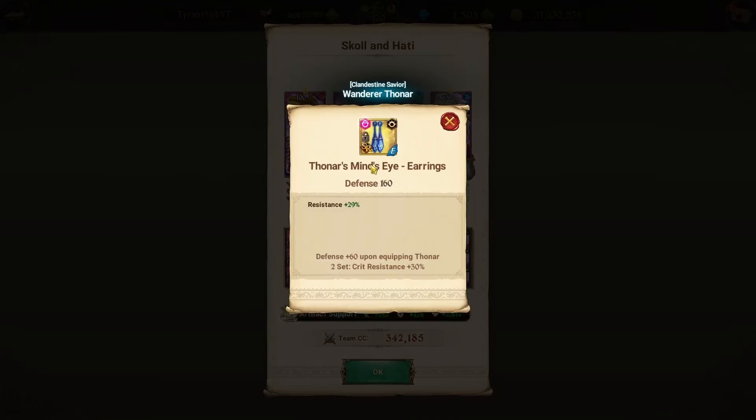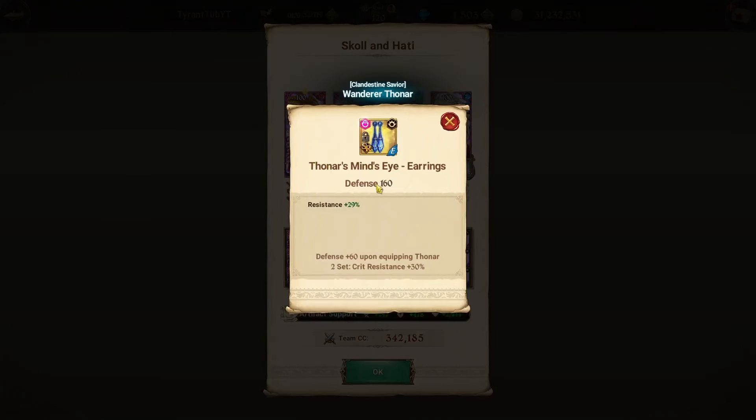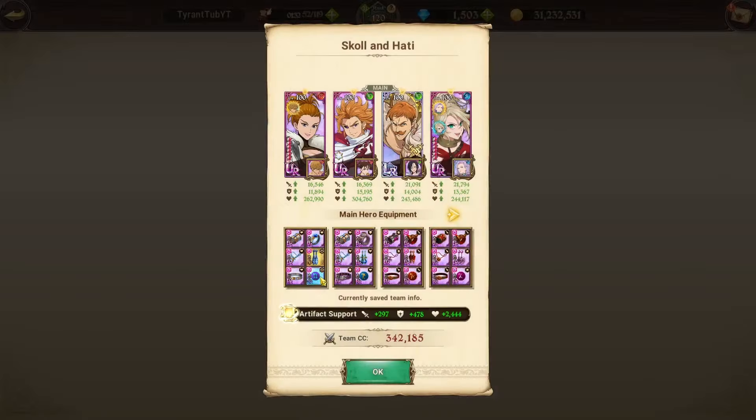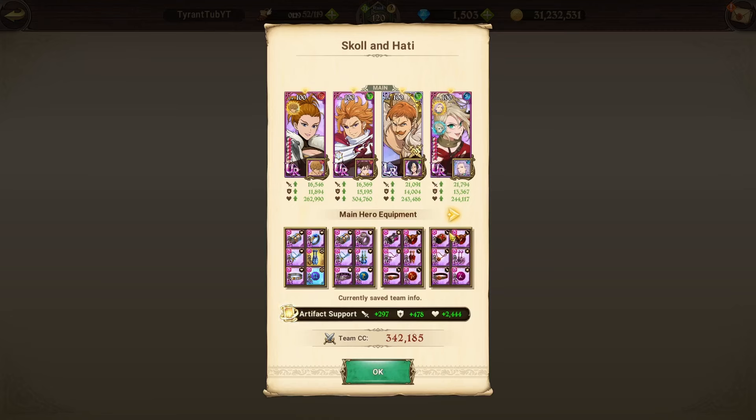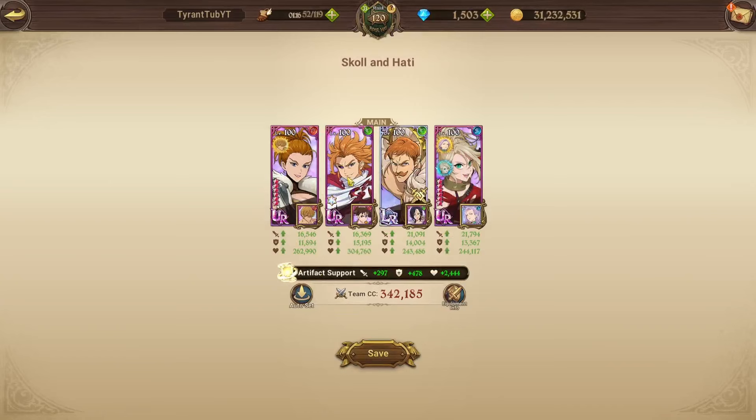Gear-wise, we have HP crit resistance on Tonar with resistance rolls, HP piece, HP defense with defense rolls, HP defense with Arthur, and attack-related stats on Roxy and Eskinor because they're going to be mainly our two DPS's. Arthur is basically just there for the basic stats and the taunt. I have not given him Red Tar Mill mainly because they're still going to target Tonar regardless. I just let them target Tonar — the Red Tar Mill link provides 40% HP-related stats so these guys can heal for themselves.